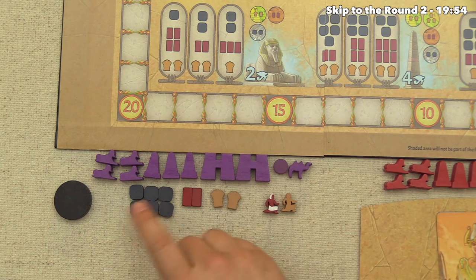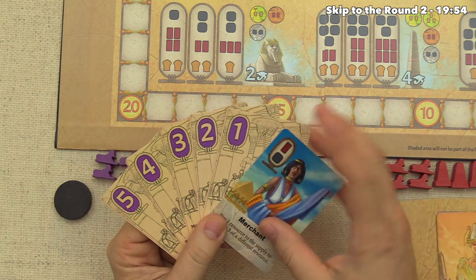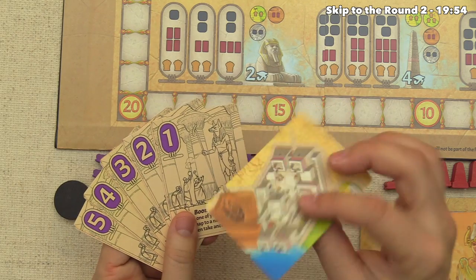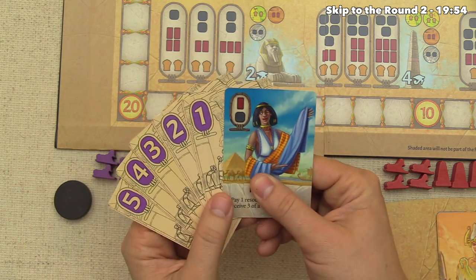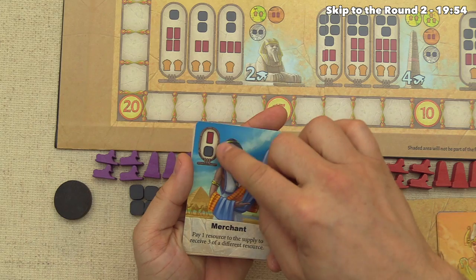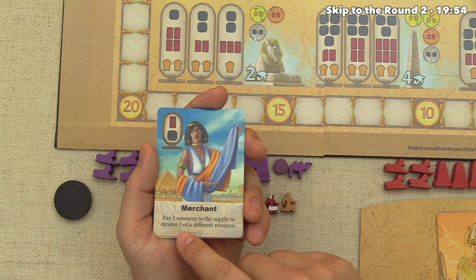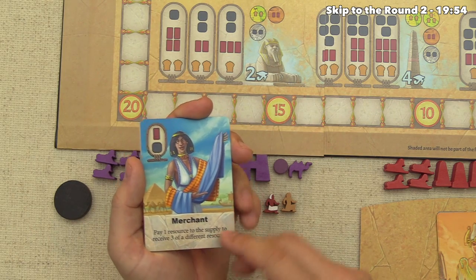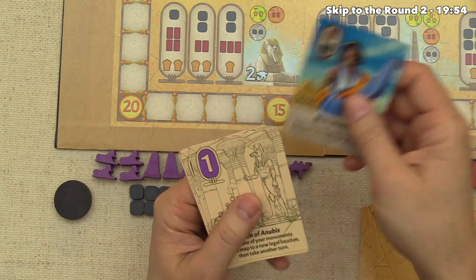It's our turn again and we have quite a few more resources. Let's look at more options. Everyone starts with a hand of cards — first a random city card, which in our case is a Merchant. For an action, we could use the top to gather two resources (a brick and a stone), or use the bottom to pay one resource to the supply and receive three of a different type — very powerful if you have a surplus.